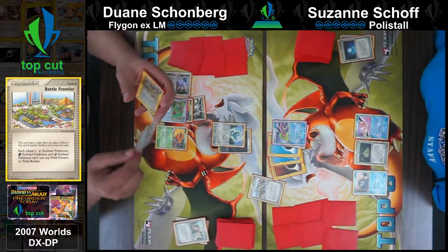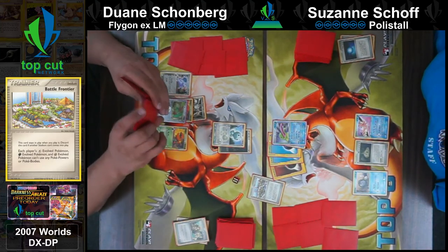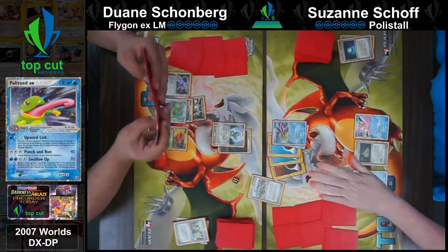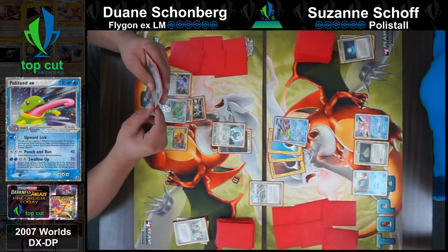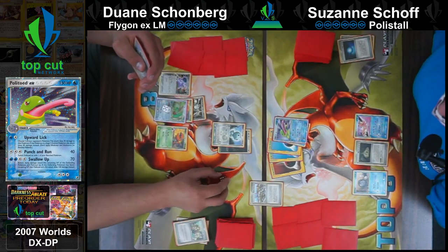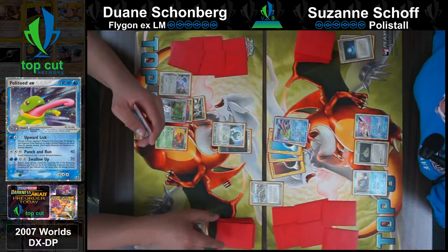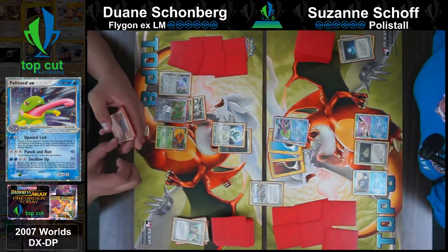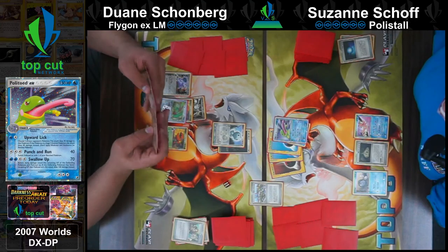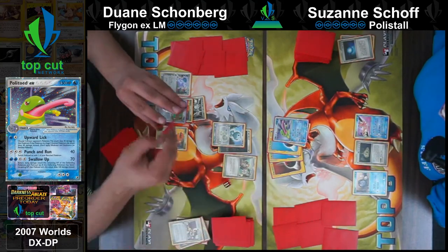Suzanne attacked with Polytoed EX and hit the benched Flygon for 50. Upward Lick - this attack does 30 damage to the Pokemon and then if it's a stage two evolved it does 50. Old questions on the gym used to be like 'well I Rare Candied it so does it have two stages?' It's a stage two, of course it takes that.